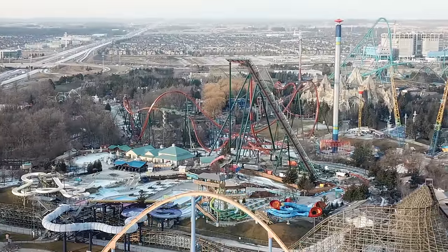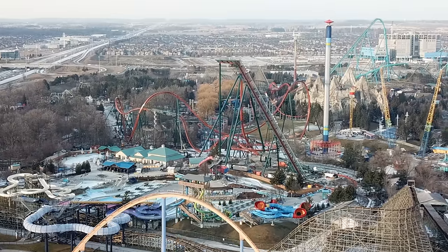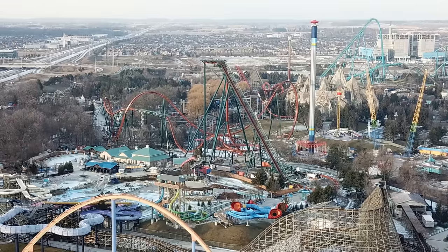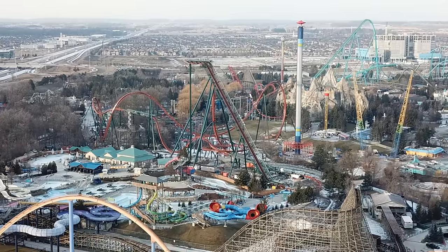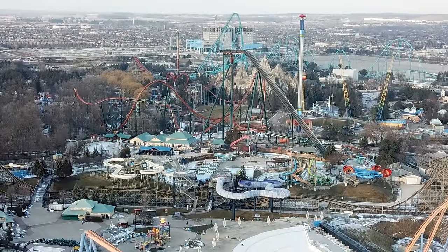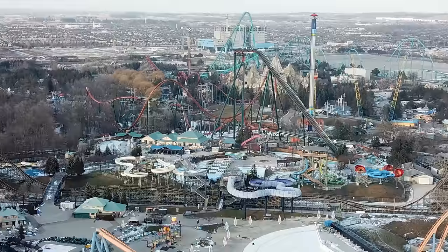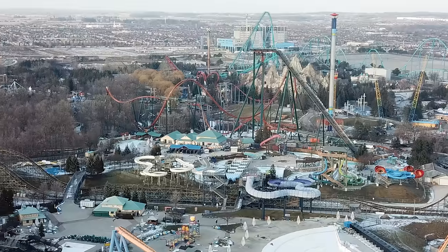That's all I can really say about what's going on with Yukon Striker right now. The trains are not going to look like the animation whatsoever — they're going to look like golden eagle-type things. The colors are going to be very different: gold, brown, beige, burgundy, red, and some black in there. And there's nothing going on with Yukon Striker construction-wise, other than one piece of equipment driving away from the site.